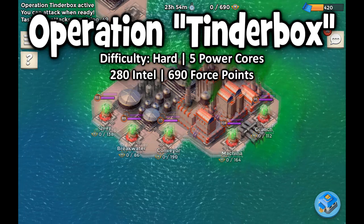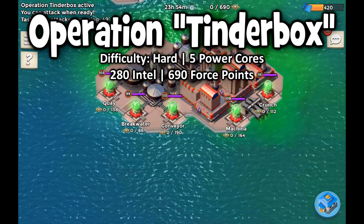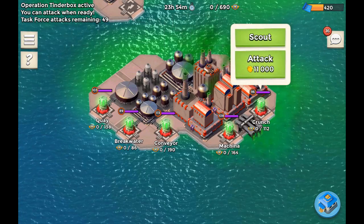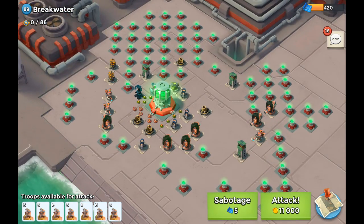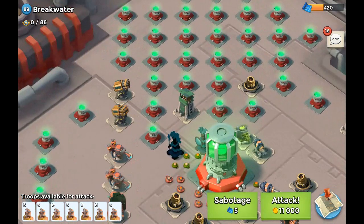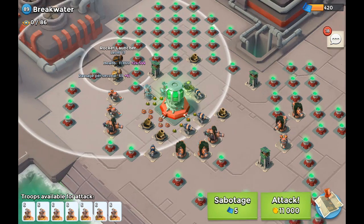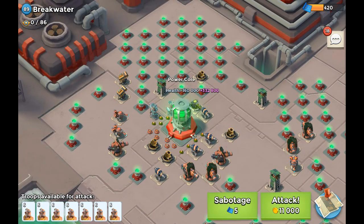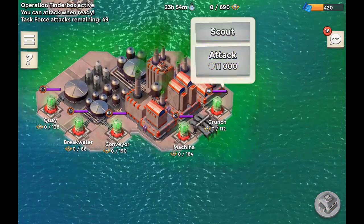What we're facing today are five power cores and they're relatively high level — all of them are level 100 and above with the exception of Breakwater and Crunch. Let's take a look at Breakwater first because that's the lowest level. This is actually relatively easy to take out because there's not a whole lot of defenses. If you go to the rocket launchers and take those out, you'll be able to take this one out really easily with heavy zuka.